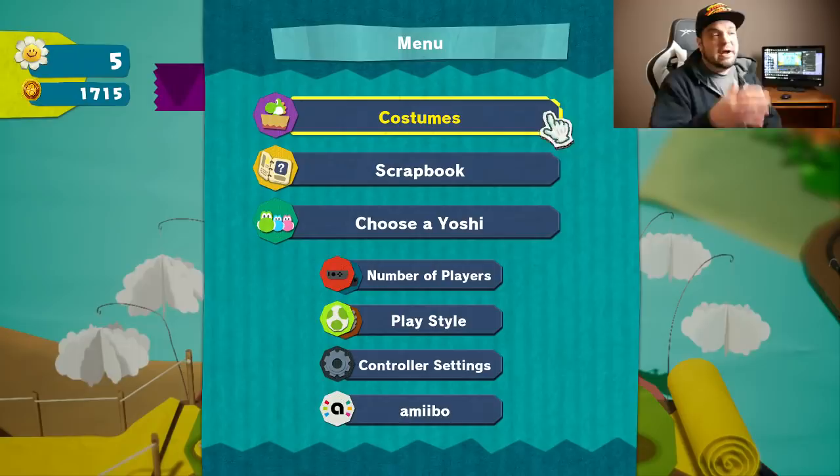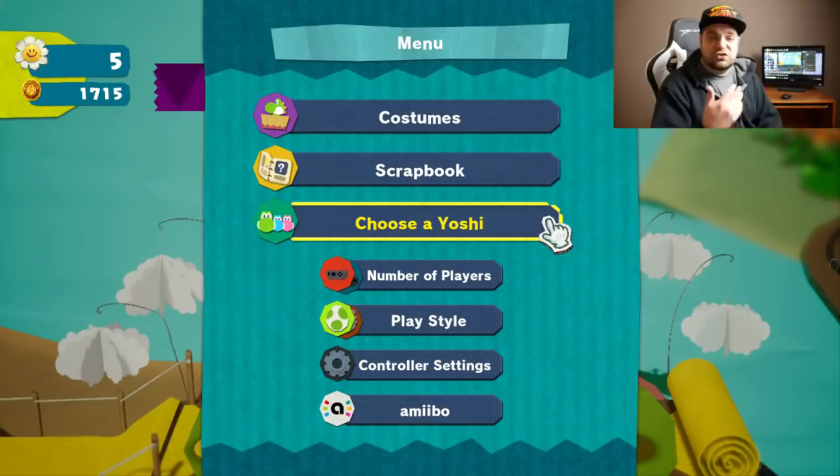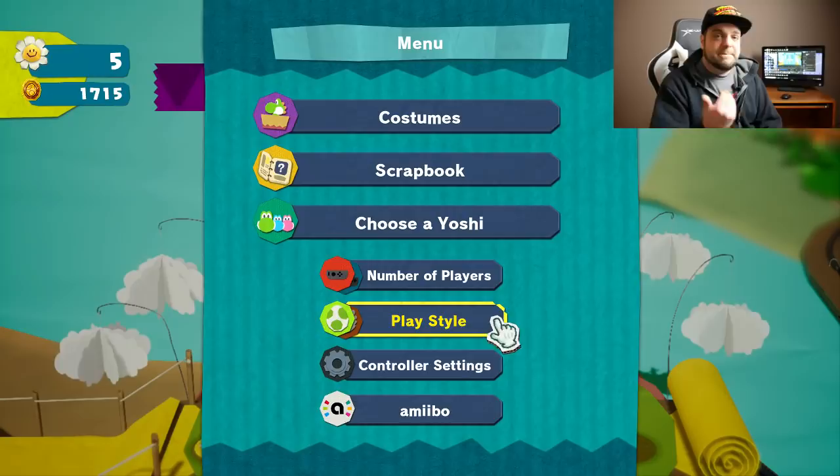Right now we can see the menu system. There are different costumes you can purchase with coins acquired in the game — they give you a different aesthetic and additional health as well. There is a scrapbook that shows things you've collected, such as movies and music you've unlocked. You can choose the color of your Yoshi — I went with purple because that's the one that looks like RGT colors. You can adjust how many players, play with a friend in local co-op, choose a casual or standard play style, and there are amiibo settings.